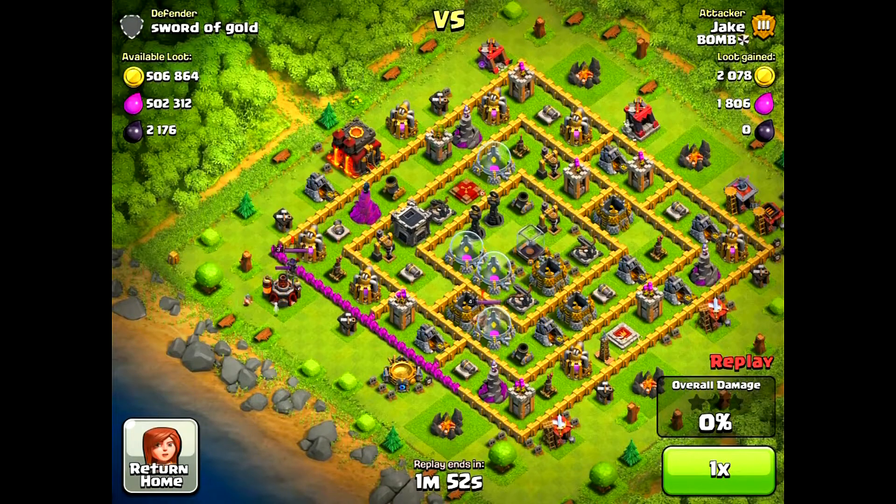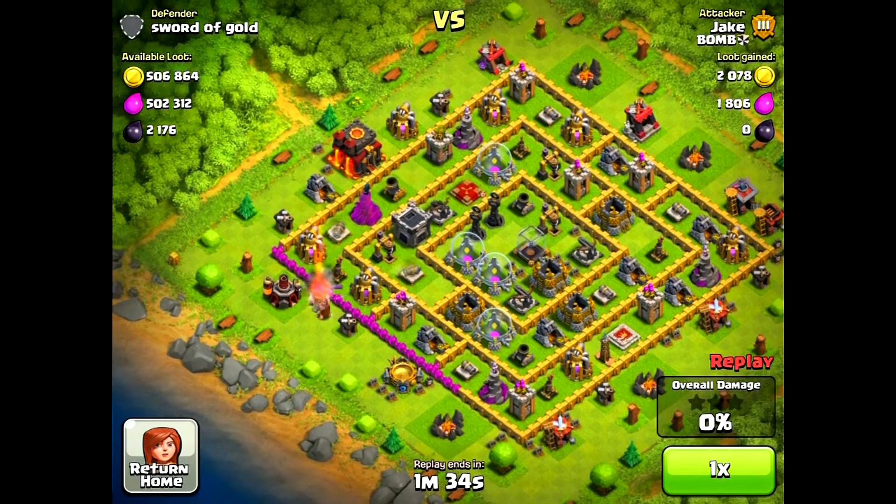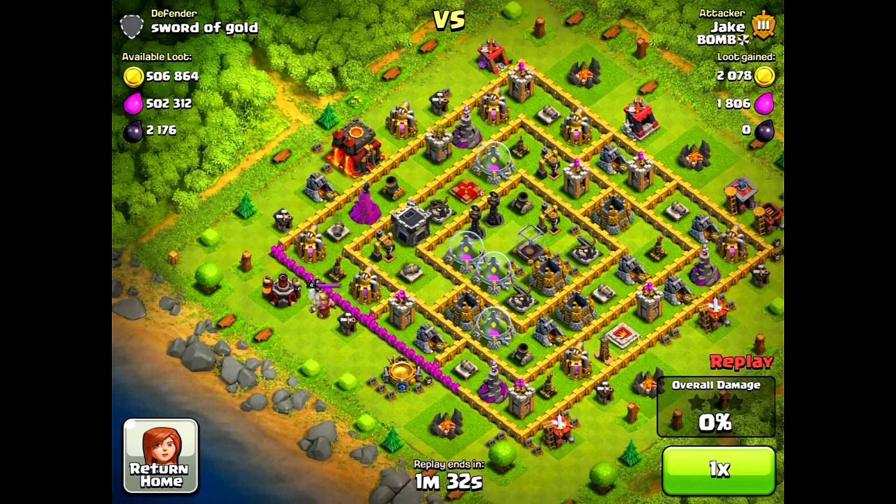What I'm trying to do now is lure out the Barb King and Archer Queen by dropping some goblins, minions, etc., just to get their attention and get them over into one corner of the base. I probably could have done this a little bit better, like not used every single one of my Barbarians at once — I only had 25. But as you can see, I've just destroyed the Archer Queen.